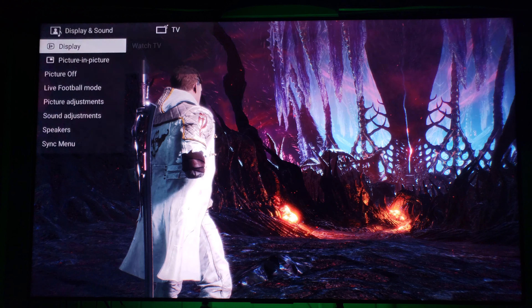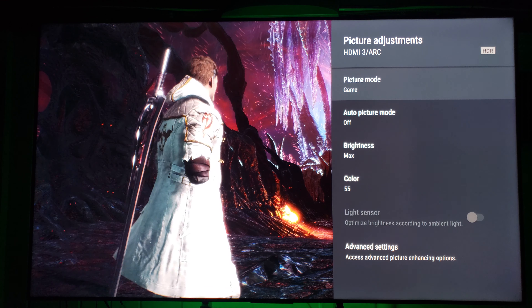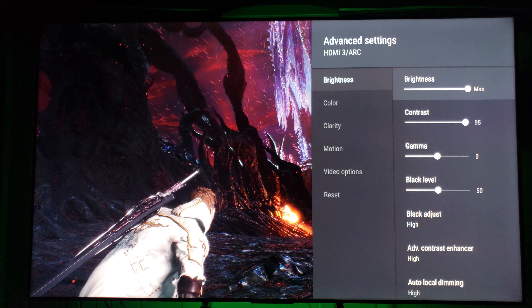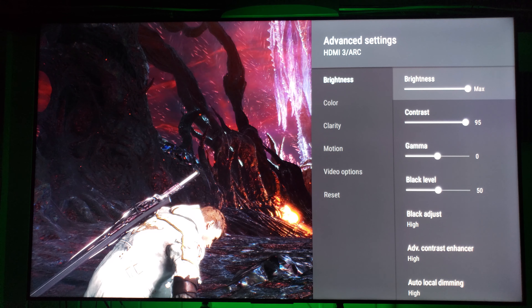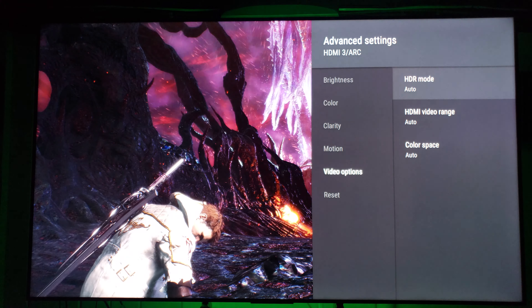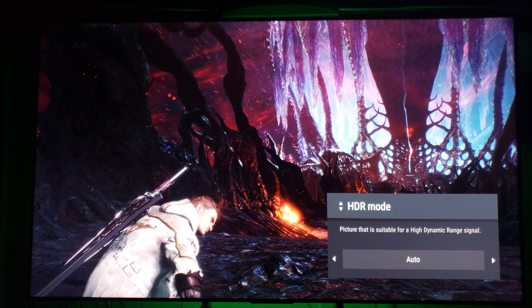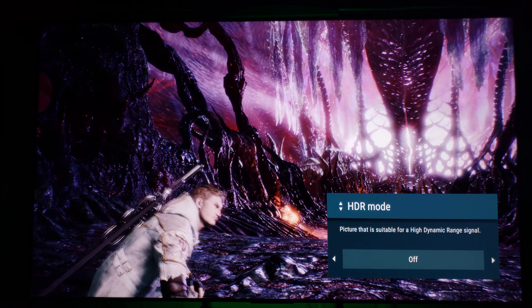We restarted the title. Now we're back into the settings — and HDR is enabled. What's interesting with HDR in a lot of games is that if you force it on in the display panel, it tends to look terrible. We go back in, and all the settings are now maxed — except for contrast, oddly enough. Gamma's back up and this and that. Usually when you go into games that have HDR and you turn HDR off manually, it tends to look very, very grayed out. It actually doesn't here — just a little bit.